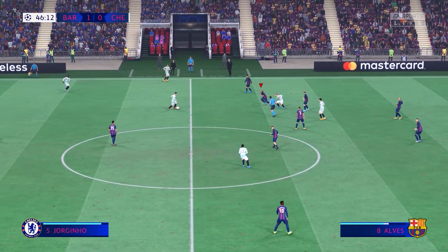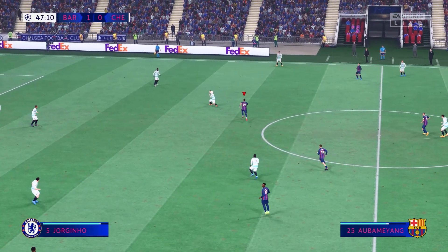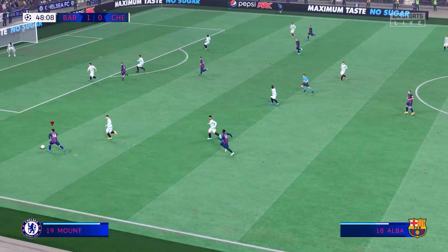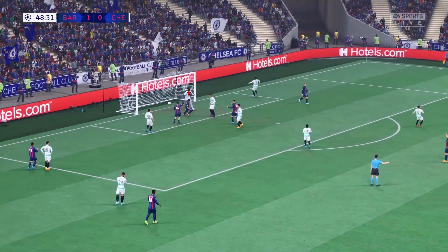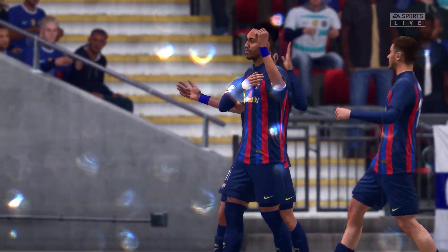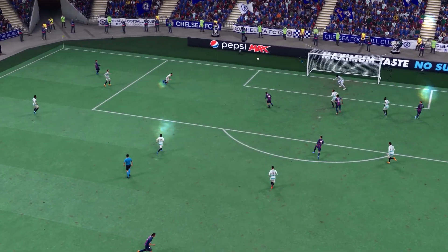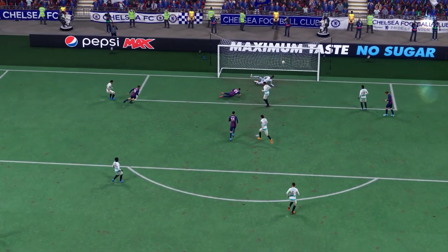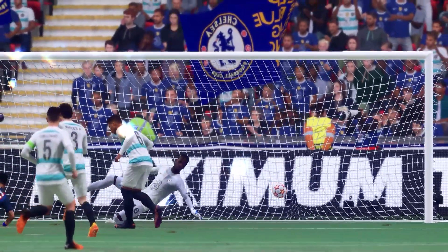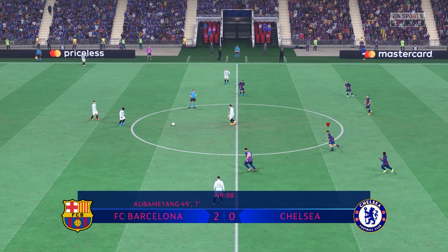Werner now with Jorginho, Azpilicueta, on to Jorginho — given away by Chelsea. Jordi Alba, Aubameyang at the ready — and he scored! Not once but twice; they simply cannot stop him and no wonder he's enjoying himself. Here it is again — just look at the quality of the cross, it's inch perfect, and it's a comfortable finish in the end, made to look so easy. It's a lovely goal.